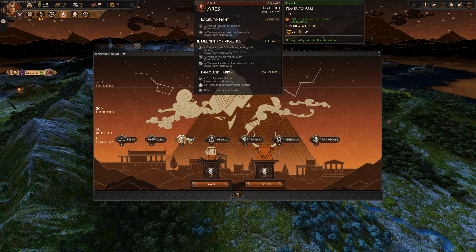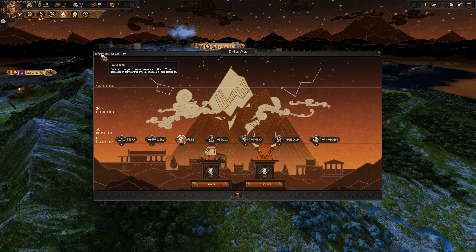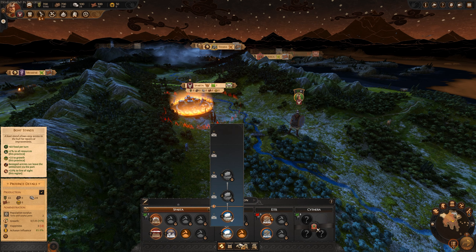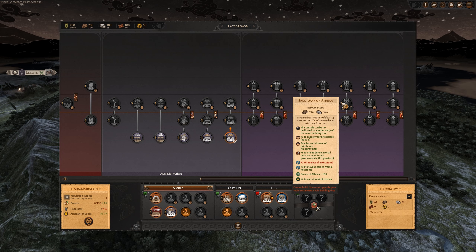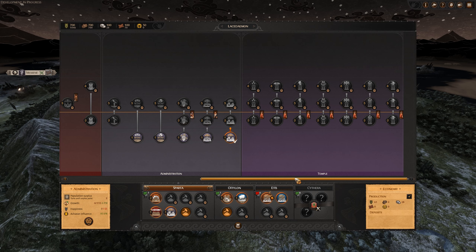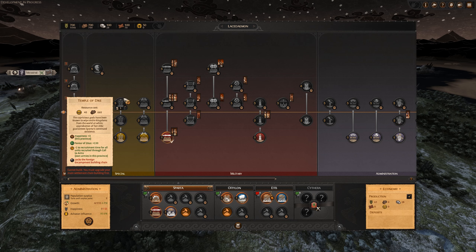Depending on how you want to focus your campaign, you'll spend a lot of time in the Divine Will tree. Remember there's a favor decay per turn of minus 10, so you have to keep this up — it's a constant knife's edge that buildings will obviously help with. You can see all the different buildings for Hera, Zeus, Ares, Apollo, Athena, Poseidon, and Aphrodite. There's also a faction-specific building here — the veneration of Dike — which makes certain that Sparta is treated fairly and grants favor of Zeus. There's also the foreign encampment as another special faction building for Sparta.